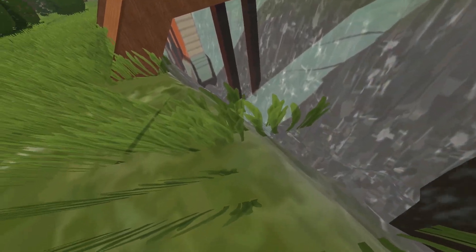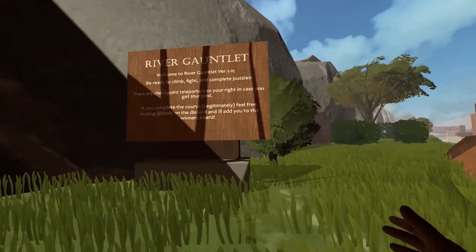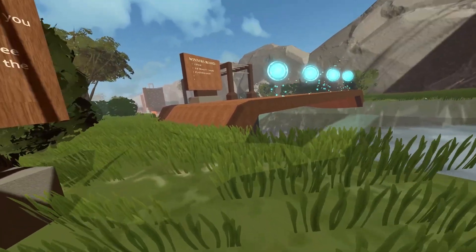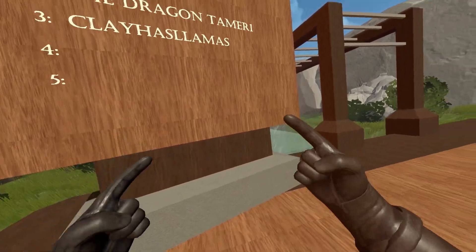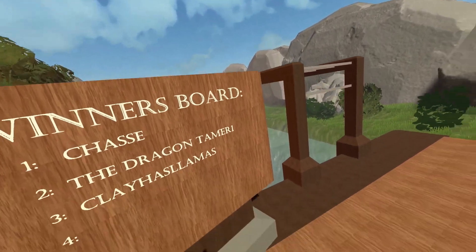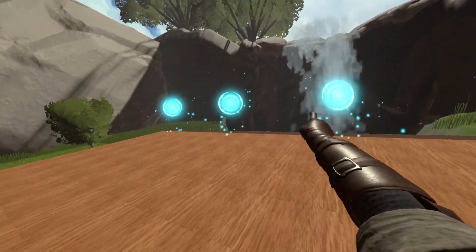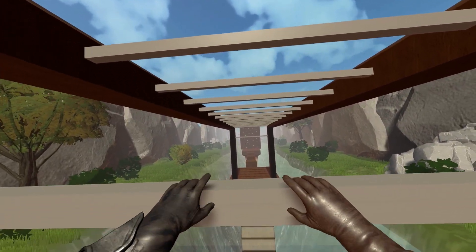This looks pretty nice actually — the grass is kind of strange, but yeah this is the parkour map I was talking about. Now there are some rules to this map which I'm already breaking. The rules are that you are not allowed to have anything that helps you jump higher or run faster — and that's exactly what I've got. I'm thinking maybe I'll try to get on the winner's board by uninstalling that mod and giving it a proper go.